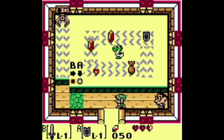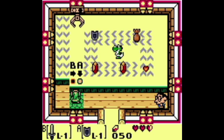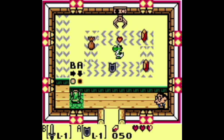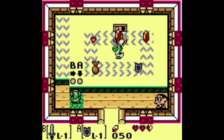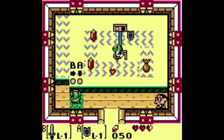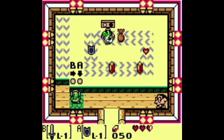To start, the first item is the Yoshi doll in the bottom right corner of Mabe Village. To get this, you have to play the trendy game. Spend 10 rupees, use B and A to get the Yoshi doll by putting the shadow of the crane over it, and then wait for it to pick it up.